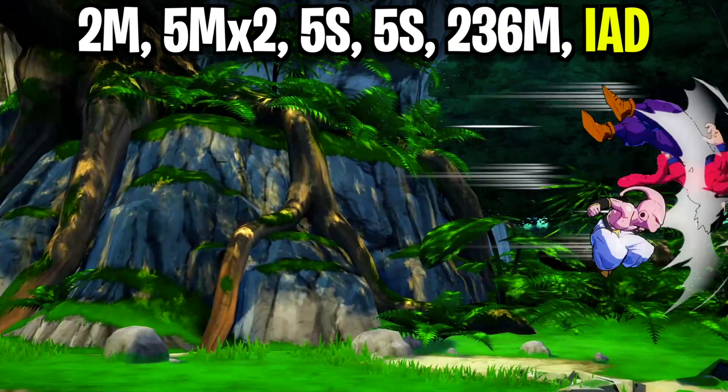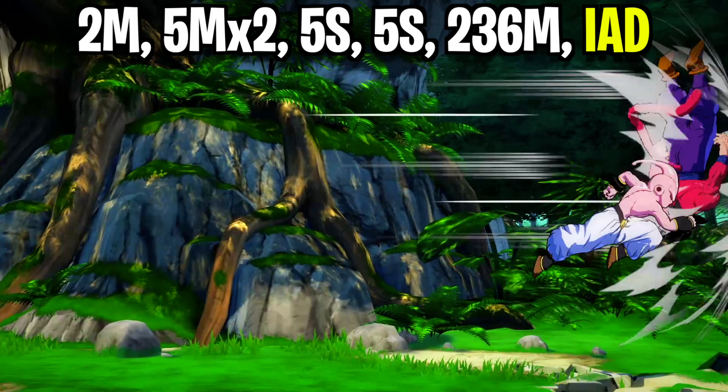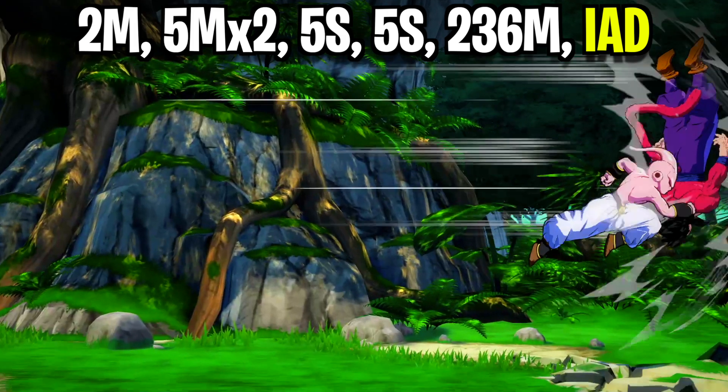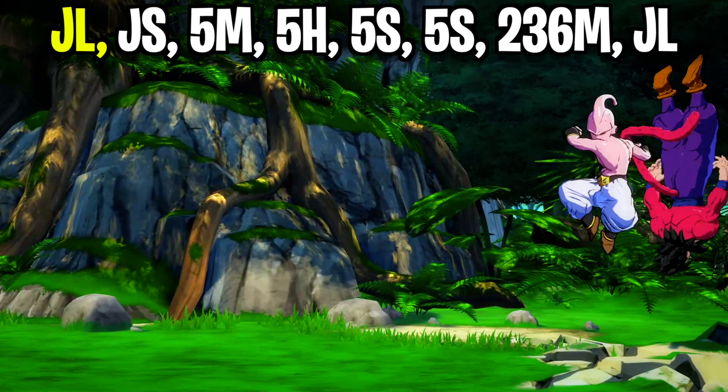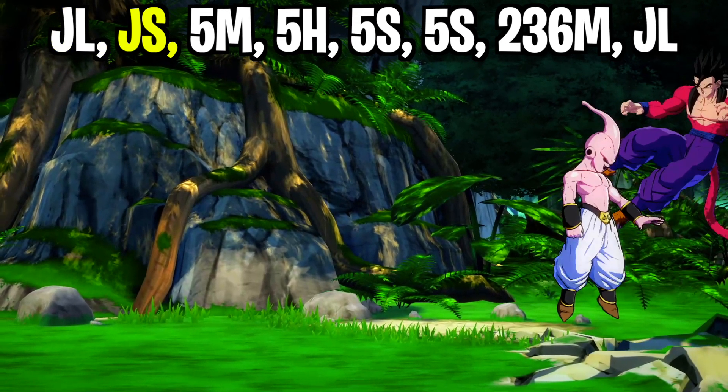This is where the combo gets tricky — you're going to want to air dash after the boo ball, but delay it just a little bit because we're looking to air dash closer to the floor. That way the opponent has time to drop to the right height. After you air dash, hit the opponent with a jumping light attack, then throw out a jumping ki blast.